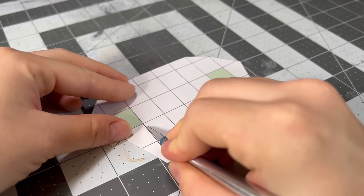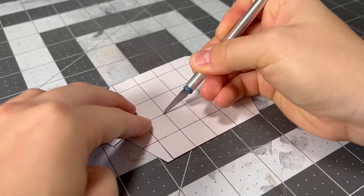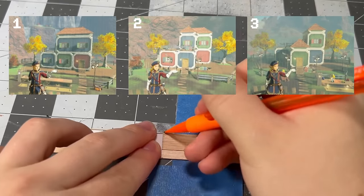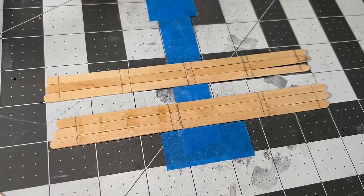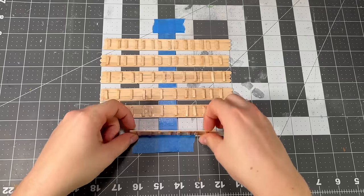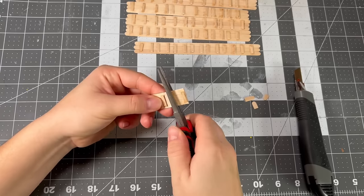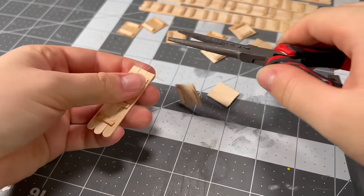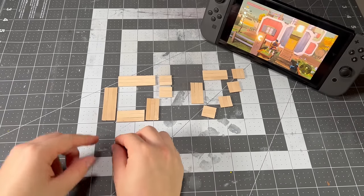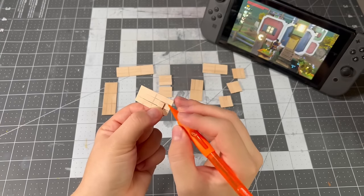Now we can move on to building the houses themselves. Using the templates I traced the deck shape, I began cutting out different size pieces to use as markers. Each house in Tarrytown is a set of cubes glued together in three different formations, and there are six houses total — two of each type. I'll be constructing every floor of each house wall by wall, and for every house the walls are either one block, two blocks, or three blocks long.